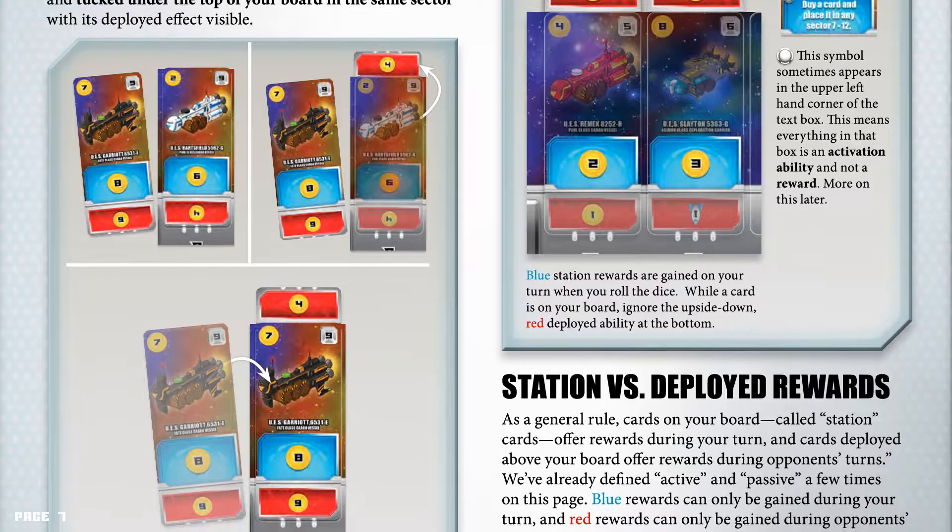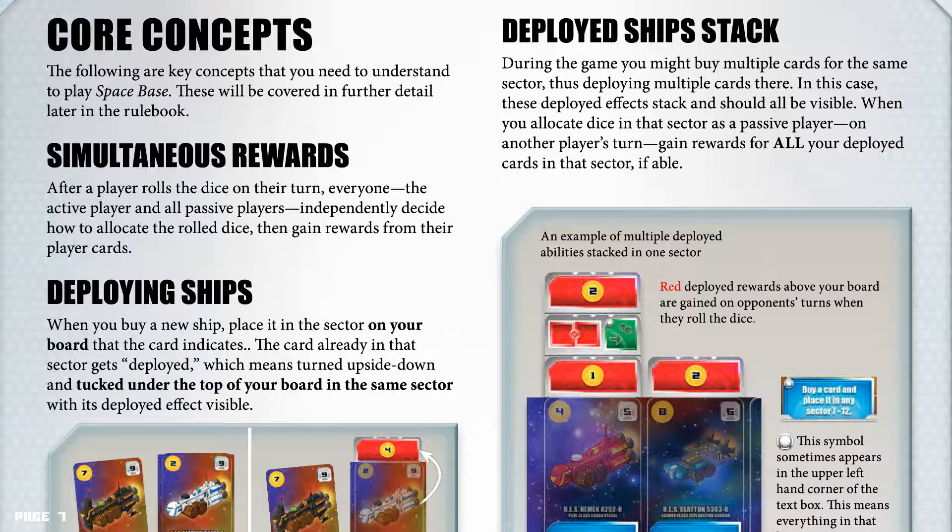Deployed ship stacks. During the game you may buy multiple cards for the same sector, thus deploying multiple cards there. In this case these deployed effects stack and should all be visible. When you allocate dice in that sector as a passive player on another player's turn, gain rewards for all your deployed cards in that sector if able. An example of multiple deployed abilities stacked in one sector.